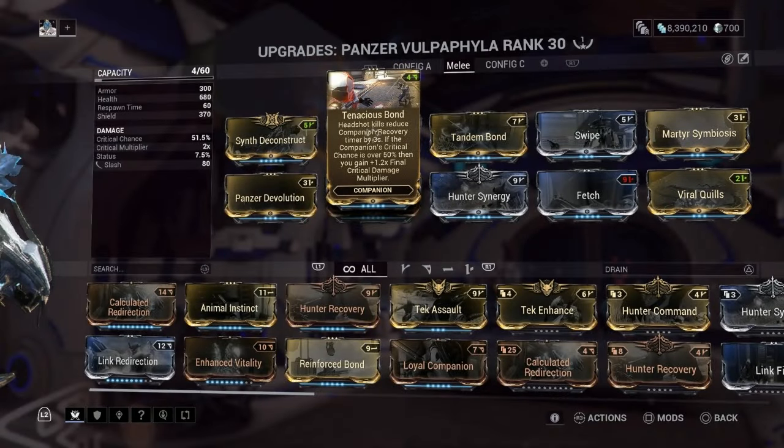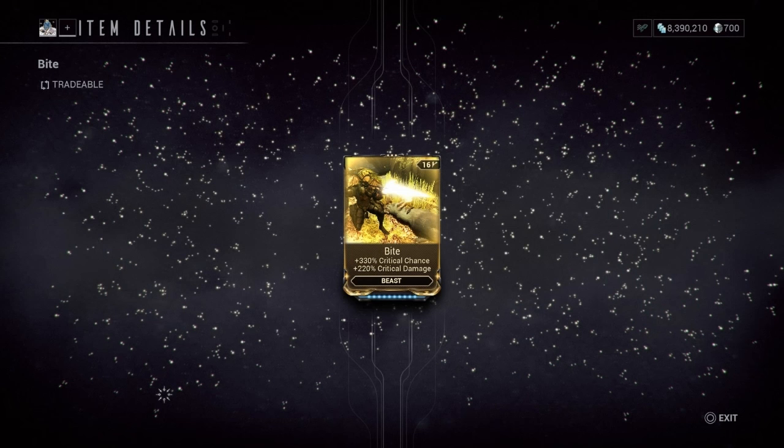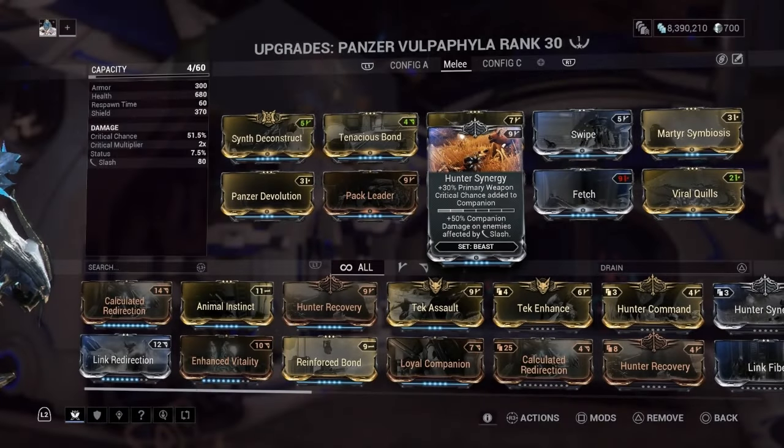There are only a few key mods you want, one of them being Tenacious Bond. With Tenacious Bond, if your companion's crit chance is over 50%, it's going to give you a final crit damage multiplier on top of what you already have on your build. To do that, you need to get your Vopaphyla's crit chance over 50%, and there are two ways to do that. You could use the Bite mod, which is probably the best option, but if you don't have it you can also use Hunter Synergy — just remember you need a good primary equipped to get over 50%.